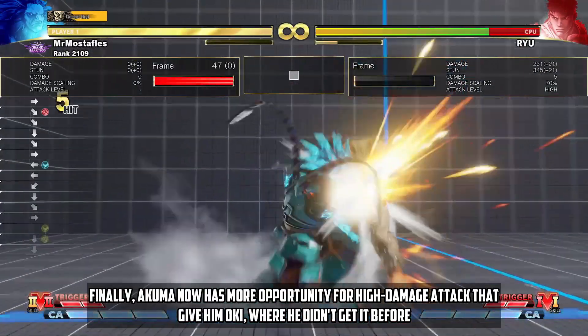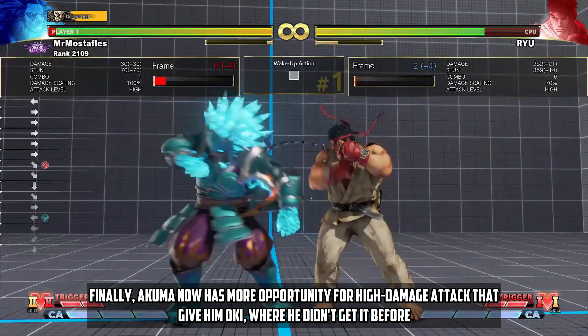Finally, Akuma now has more opportunity for high damage attacks that give him Oki where he didn't get it before.